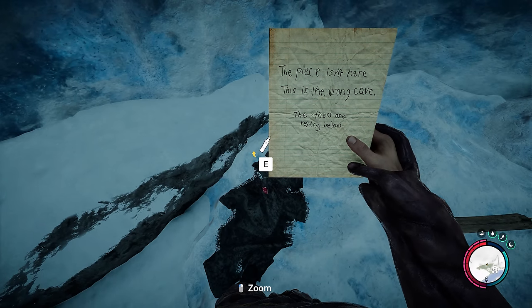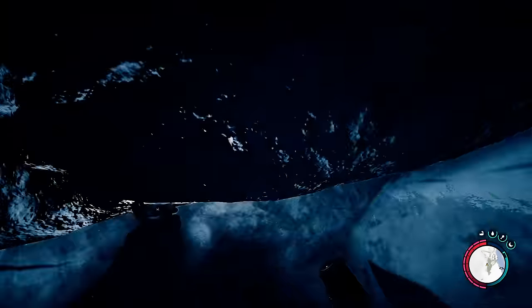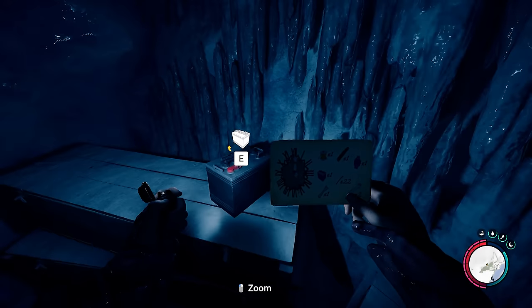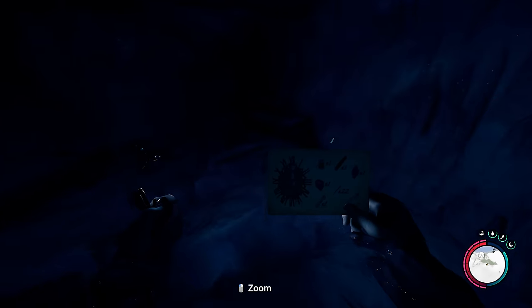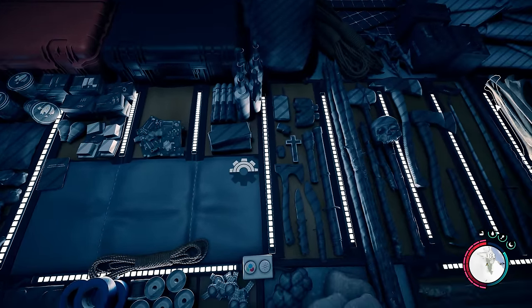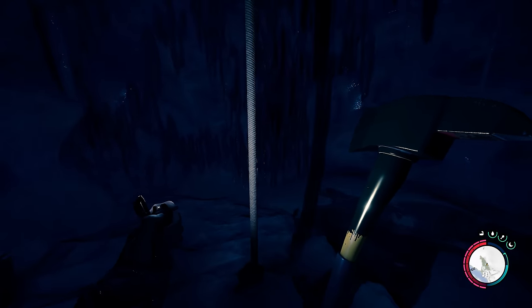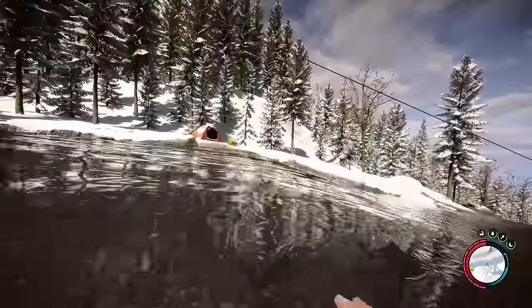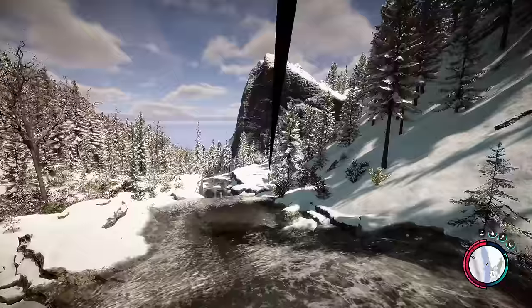So we're going here — story item. The piece is in here, but this is the wrong cave. 'The others are resting below.' Really liking this white lighter — that's much better. Too many tarps. This lighter doesn't work that great — it should be a lot brighter. So that is the clock schematic. I'm opening up my inventory — I think it was to make bone armor. I can only make one. I think I made a mistake in my last update video for all these blueprints.